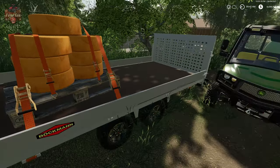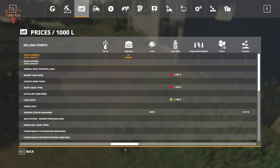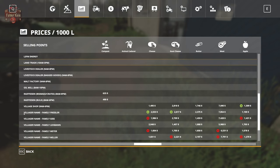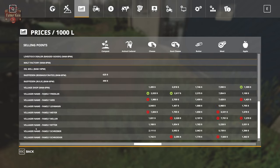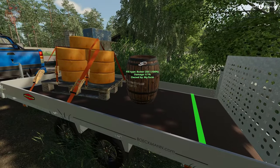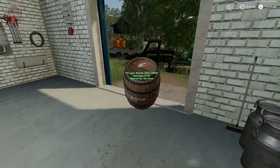We can put them on the back of our truck or on a trailer and strap the whole pallet down. Looking at our prices screen, we can sell cheese and butter at the farm shop, butter at the bakery — which is only open midnight to 4 a.m. — butter and cheese at the inn, and at the village shop and all eight individual villager houses, just like we could with milk. Since I demonstrated delivery with the milk video, I won't repeat that here.